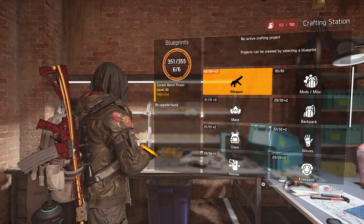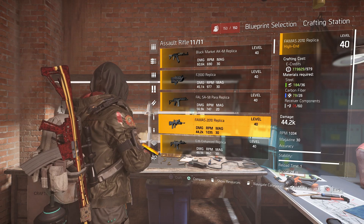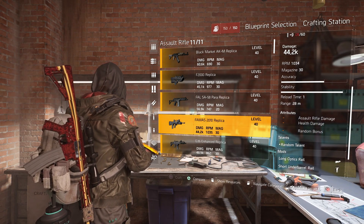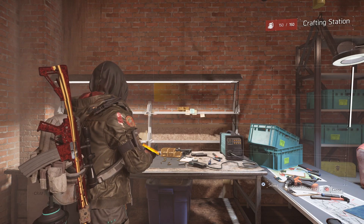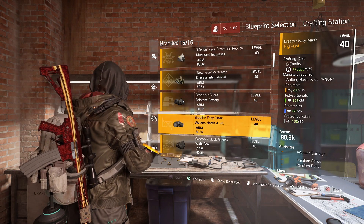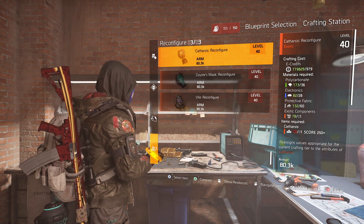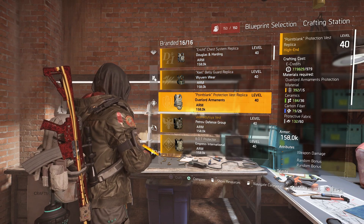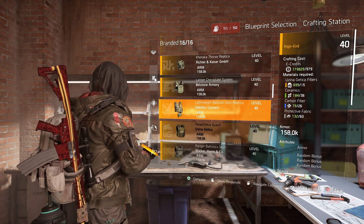Blueprints are great because if you're looking for a specific item, like a FAMAS, and it's not dropping, you can just craft one as long as you've got enough resources. It gives random rolls so you might need to craft a few, but it's an easy way to get what you need. The same works with gear — you can craft brand set masks and other pieces. As you unlock exotics you also get exotic blueprints. Note that not every gear piece can be crafted for every brand set, so check it's available in the crafting station first; if it's not, you'll have to farm for it.